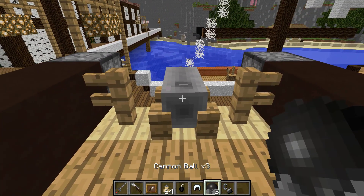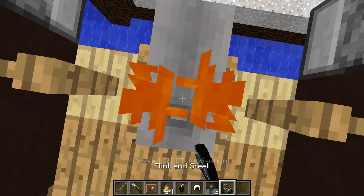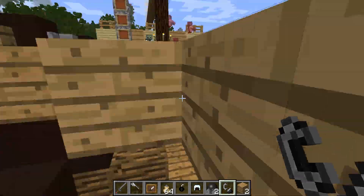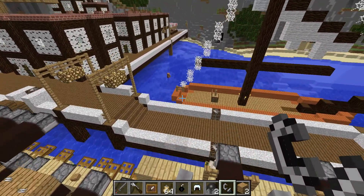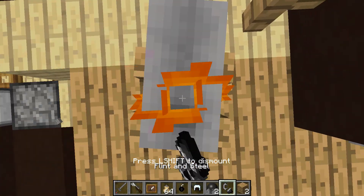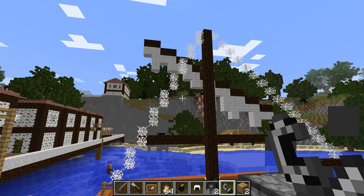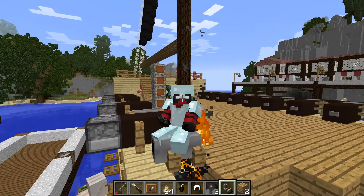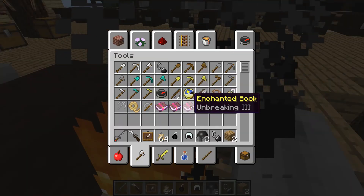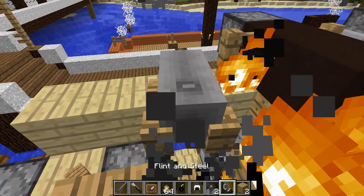To operate the cannon: put the cannonball in, right-click to mount it, then set the fuse and it fires. The cannon fires wherever you're looking, so make sure you're aiming in a sensible direction — not at the ground. I aimed at a tree and nailed it — absolutely nailed it. We are pure pirate bosses.